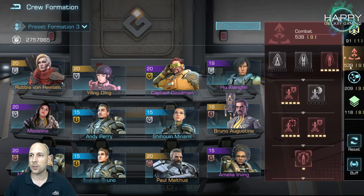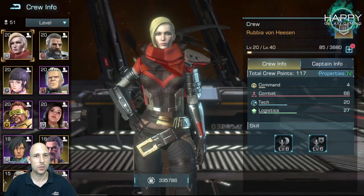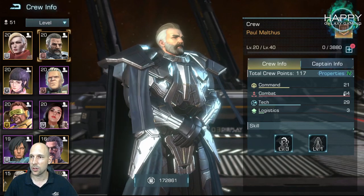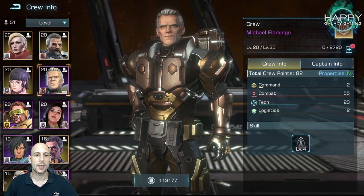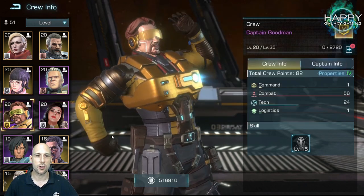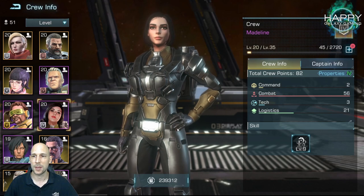My crew members are chosen based on reaching 530 points. You'll see they all have high combat crew property points — that was honestly the main reason. I do also get cruiser HP attack and total warship HP from them.